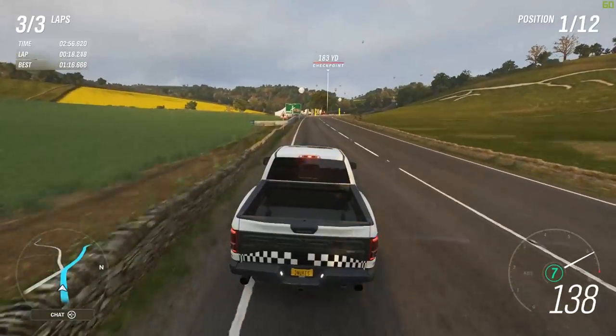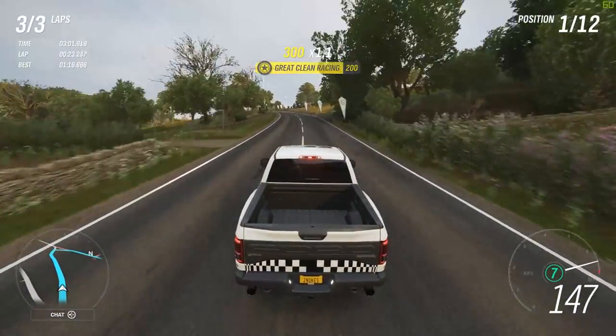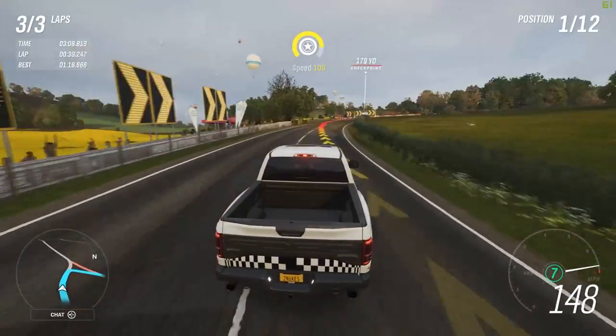We're getting about 20 miles an hour out of every gear — that's funny, I ain't gonna lie. Seventh gear going 146 miles per hour, going up a hill at 146!